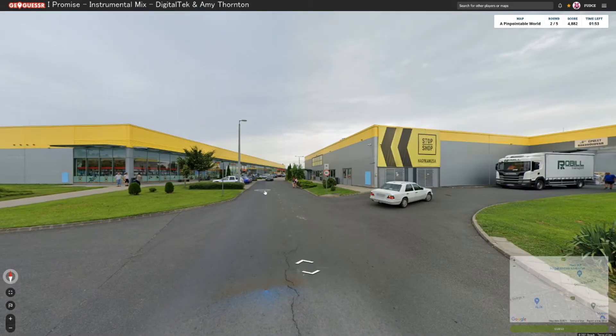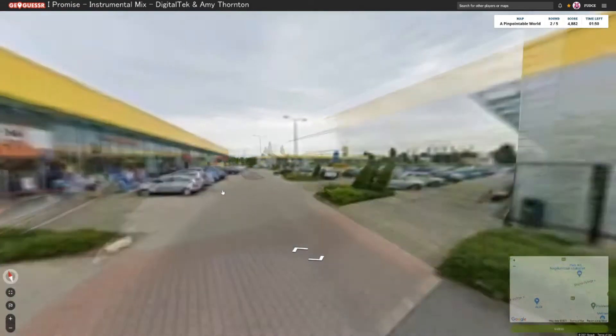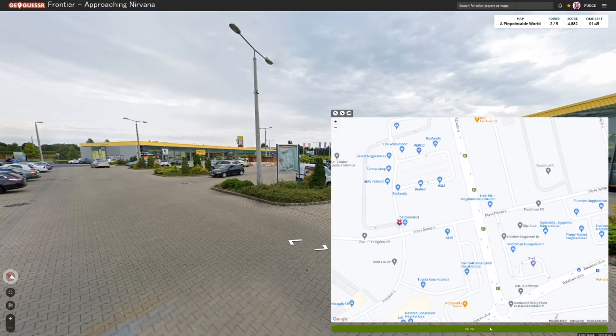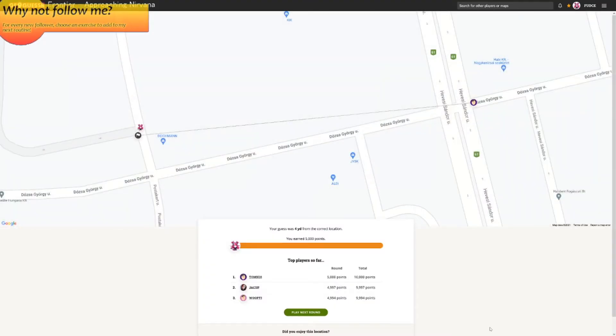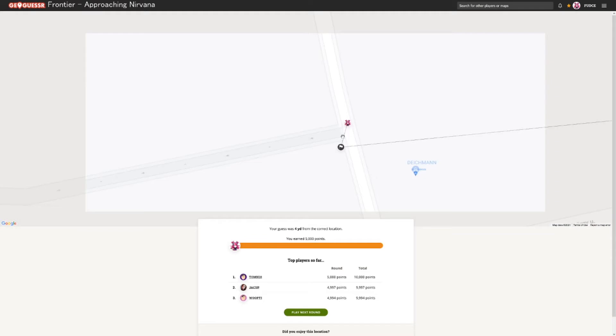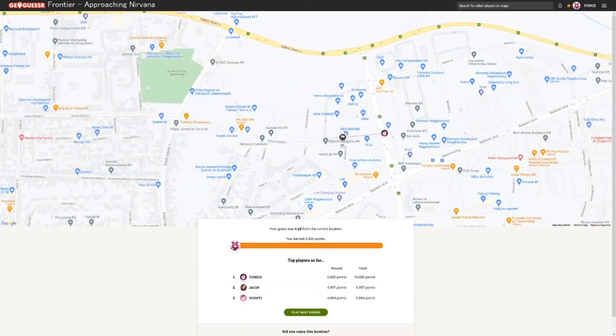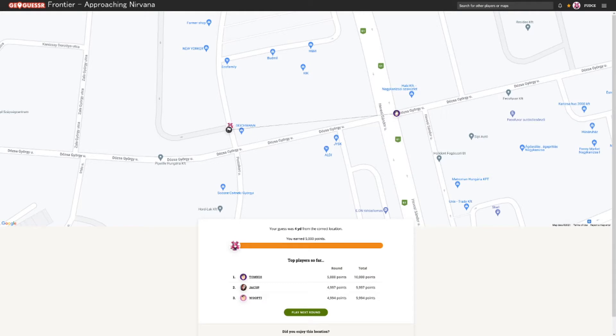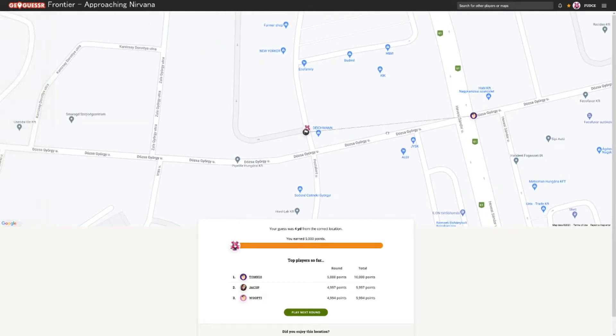Is that where I started? It's exactly where I started. If I go up here, I should come across a car park with three rows — one, two, three. I'm going to make a guess. Four yards away! I will happily take that. I see what I mean by pinpointable. Although, annoyingly, that Tommen person actually got four points being that far away. I'll take it.